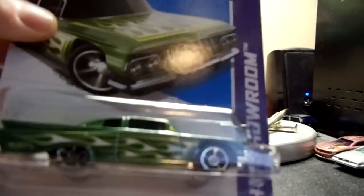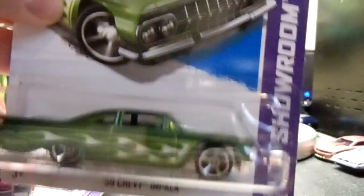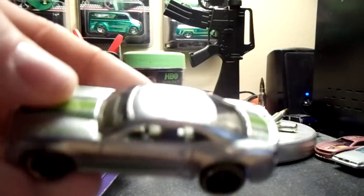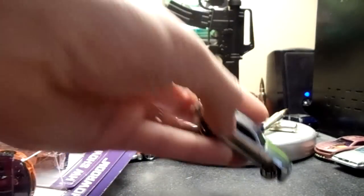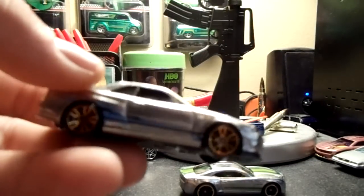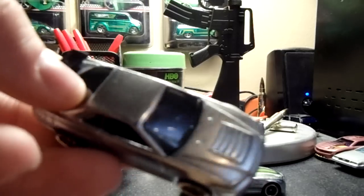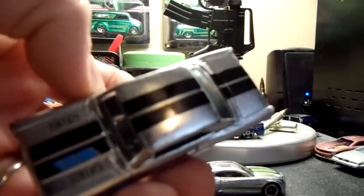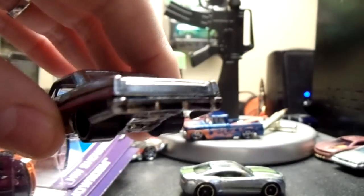I also picked up a 59 Chevy Impala. I put them away, but I got a set of Zamax carded, and I did open the set too to get a better look. There's the Camaro — I think the Camaro is the best looking one. There's the Skyline and there's the Nova. I was really happy to find the Zamax this time, because the first time I ran, I never found them.